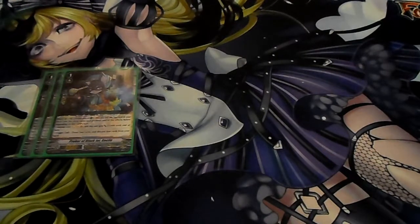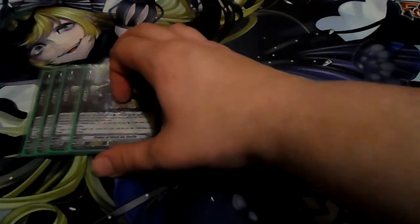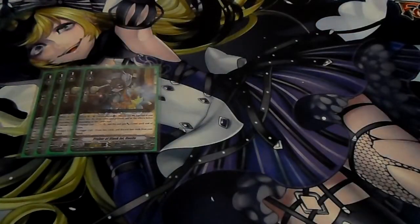Trigger unit: draw two cards and discard two cards from your hand. So this will help you get rid of some unnecessary cards that you don't really want. So yeah — four Cecile.